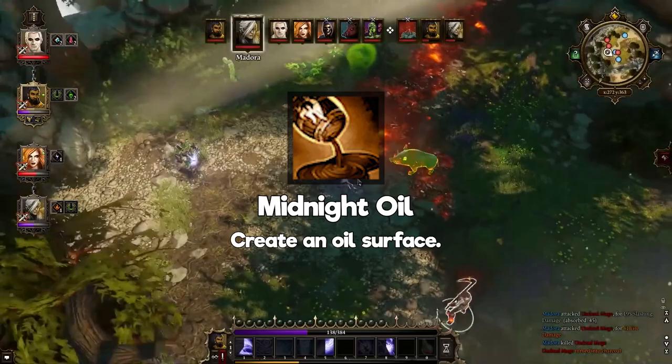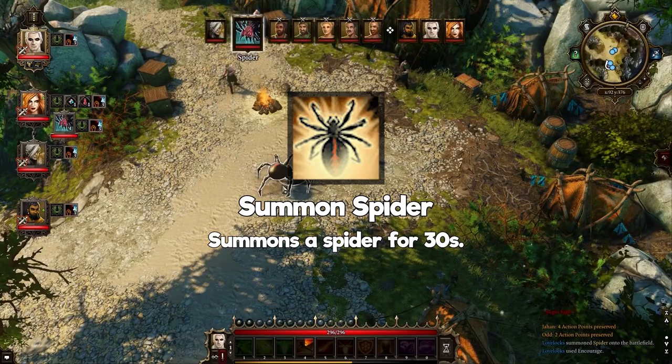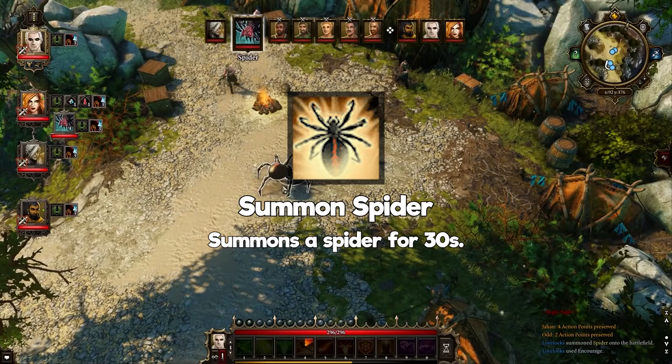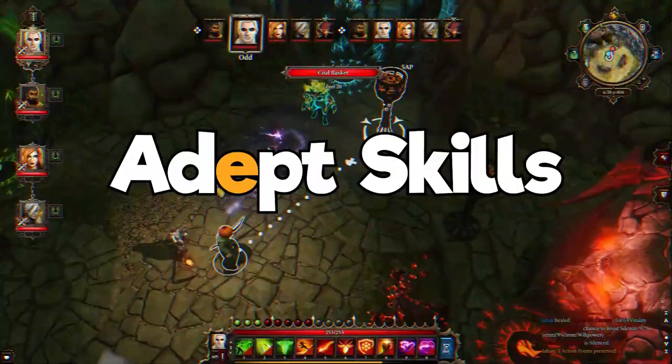If you can follow Midnight Oil up with some fire spells, or place it right next to one, it'll automatically set itself on fire, causing damage over time to everyone inside. Summon Spider: summons a spider. For most people, this will be your first summoning ability, already available during character creation. It does good damage in the very first hours of the game, can get a couple of hits before dying, and it can be summoned anywhere in the battlefield assuming you are close enough.